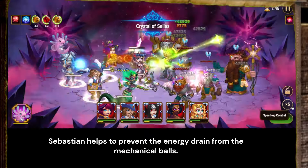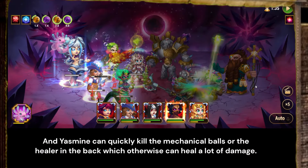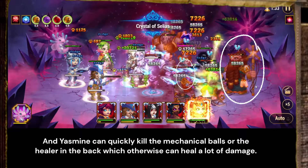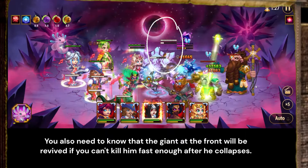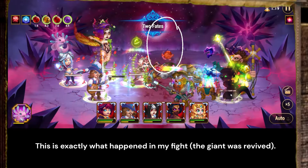Sebastian helps to prevent the energy drain from the mechanical balls. And Yasmin can quickly kill the mechanical balls or the healer in the back, which otherwise can heal a lot of damage. You also need to know that the giant at the front will be revived if you can't kill him fast enough after he collapses. This is exactly what happened in my fight.